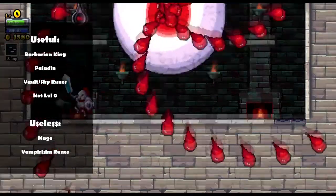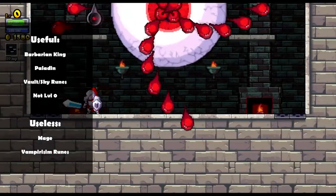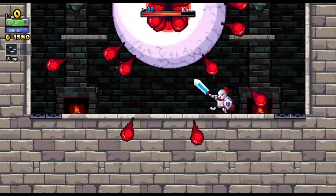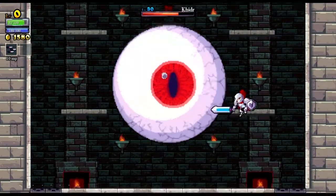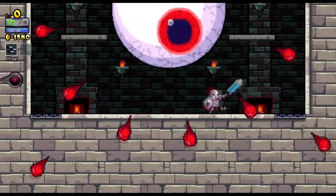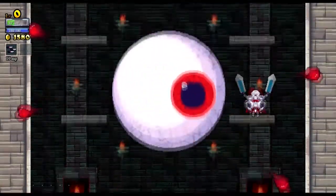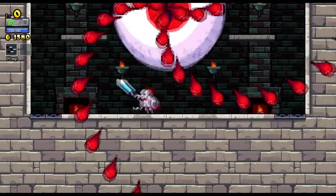If you don't have any kind of vault or sky runes, you're going to have to do a little down attack just to get over him. I really recommend doing this a couple levels later if you're new to the game. You definitely want a vault rune or something to get over him in case you're bad with the down attack. But yeah, that's the basic strategy for this guy.